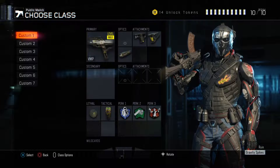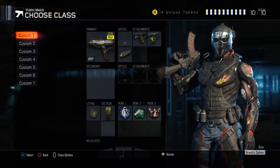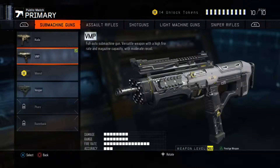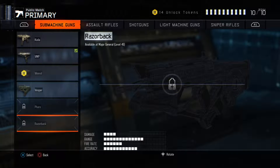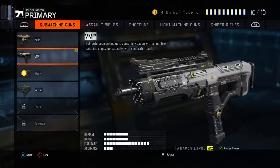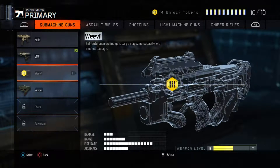Yo yo yo, what's going on guys, it's your boy it's Advanced, bringing you guys another class. Today we are going to be using the VMP — this will be found in your submachine guns. This is my favorite out of all of them, but there are some that meet its match. I actually like all of these submachine guns, I just have favorites.